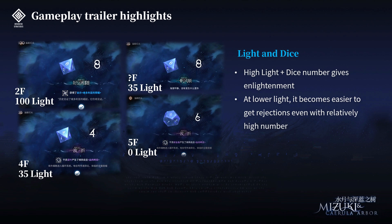Next we have a brief preview of the relation between light and dice. On the second floor at 100 light, when the player throws 8, he gets an enlightenment from the result. But going deeper at lower light — on the 4th floor with 35 light — as he rolls 4, he gets a rejection on one of the operators. Even entering the secret floor with 35 light and rolling 8, he didn't get an enlightenment anymore. On the 5th floor at 0 light, although he rolled 6, he still got a rejection. So at lower light, it becomes easier to get rejections even with relatively high roll numbers.